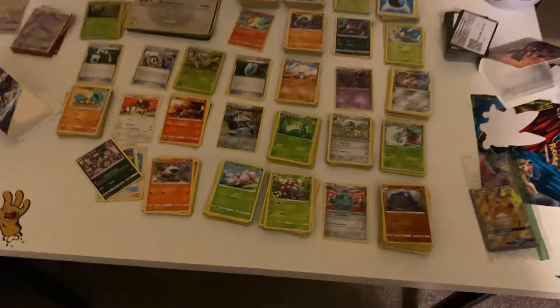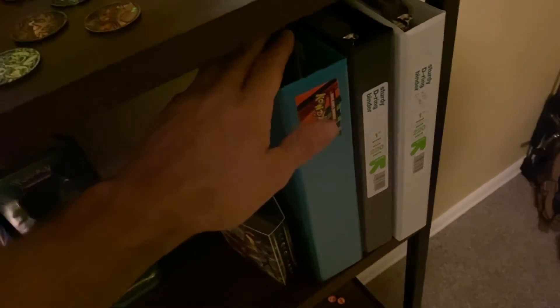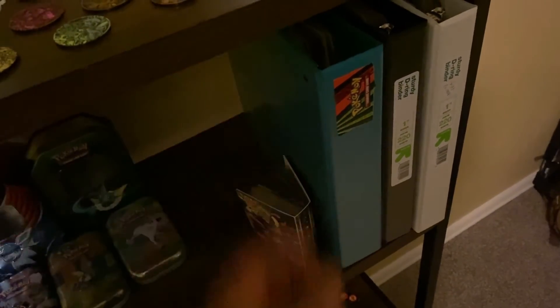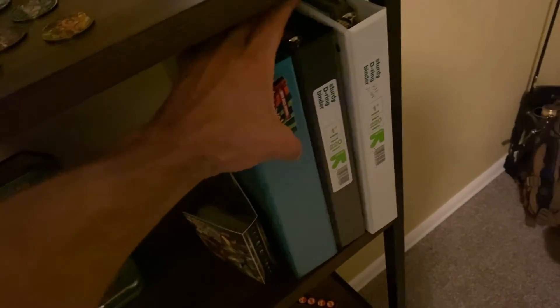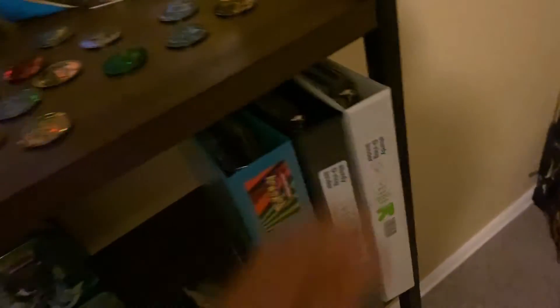These are all sets that I have to put into binders — these are all separate sets. My binders are here and I need to get more binders. This is Evolutions and I'm gonna probably transfer Evolutions to a smaller binder and use this one for my original sets. That's Sword and Shield and that's Sun and Moon.